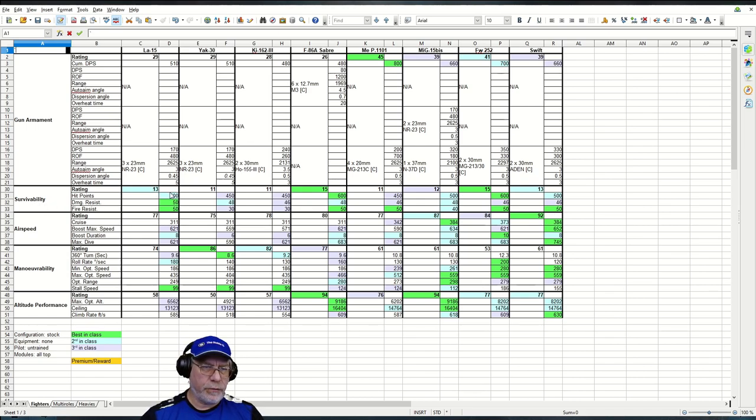Survivability is sort of in the middle — 13 is the overall rating, 500 hit points. There's a 600 for the F-86A Sabre and the Focke-Wulf 252. The difference between 500 and 600 is neither here nor there in World of Warplanes — it's not going to save your bacon the way extra hit points might in World of Tanks. But it's good that the figures are on the high side.